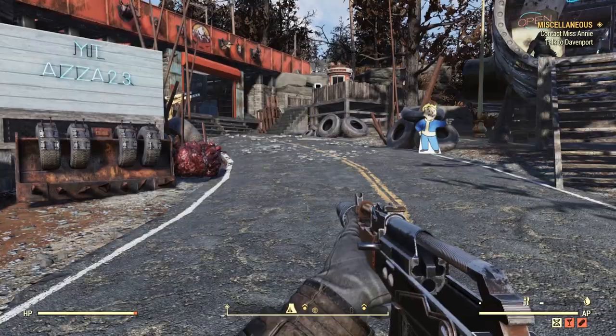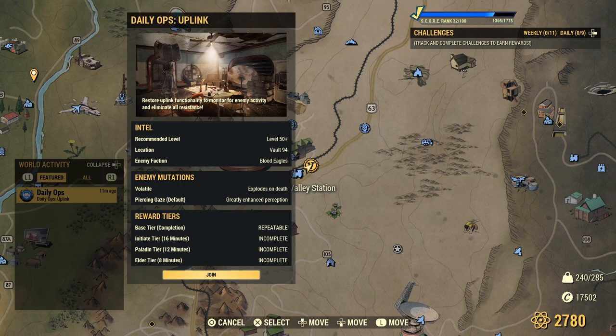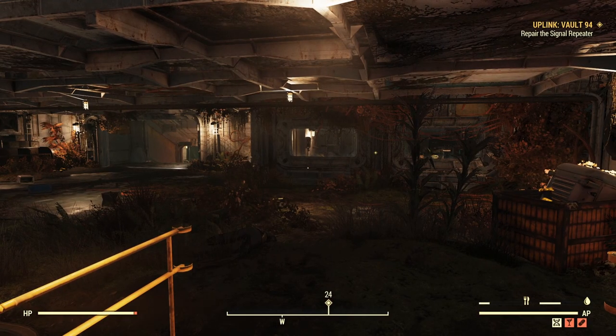We're going to jump into Daily Ops right now and see what's on today. We've got Vault 94, Blood Eagles that explode on death. As I mentioned, I don't take any explosive damage because I've got the dense mod and Fireproof on - another example of build optimization. I'm just going to quickly join this now and we'll cut to when we're into the Daily Ops.